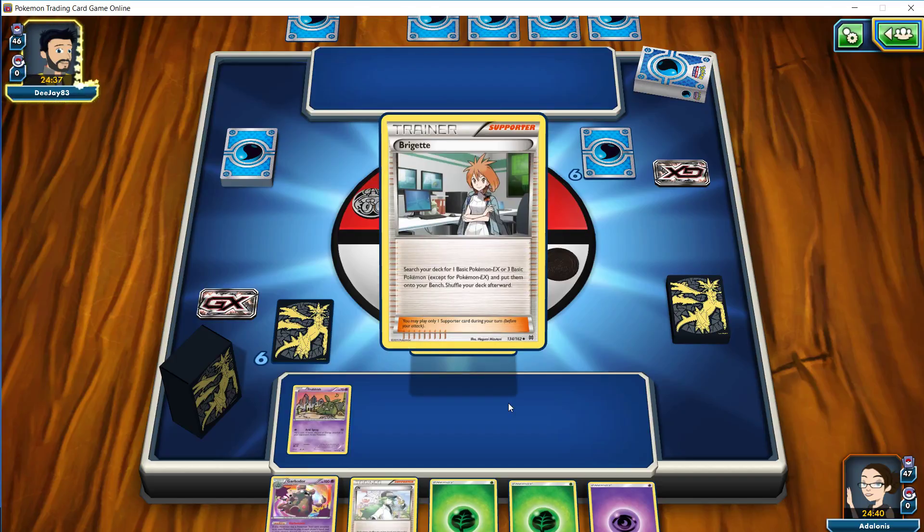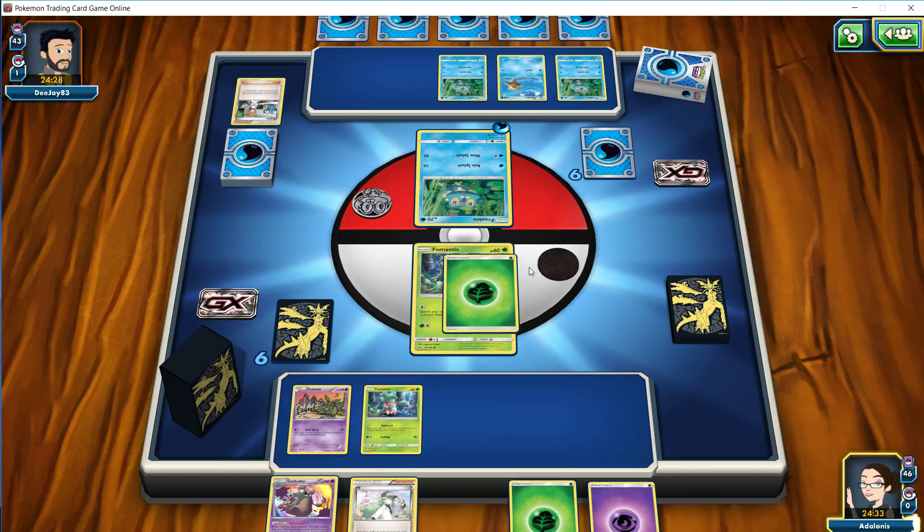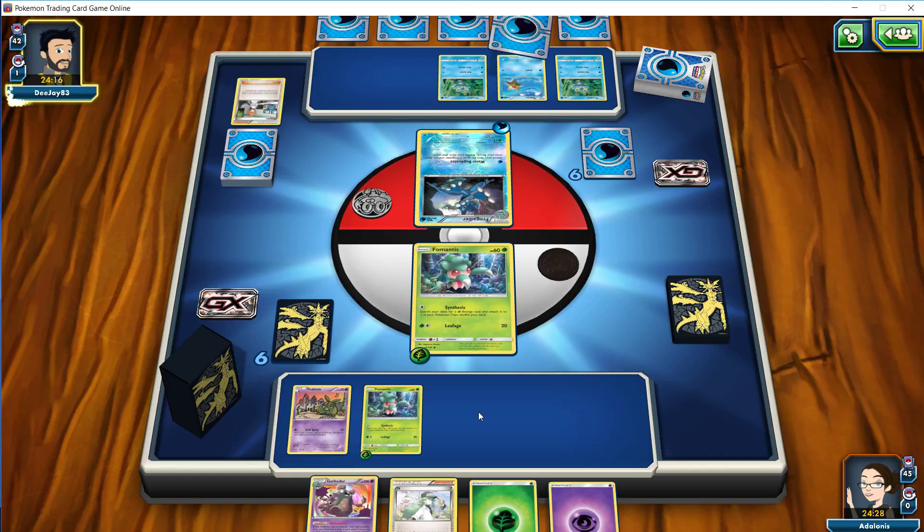The first video you have seen in our gameplay was against the Zoroark Gardevoir deck, and it looks like this time we're paired up against a water psychic deck. So this is likely either Ninetales or Glaceon — it might actually be frogs, so we might be seeing Greninja here. Either way we're pretty well off.